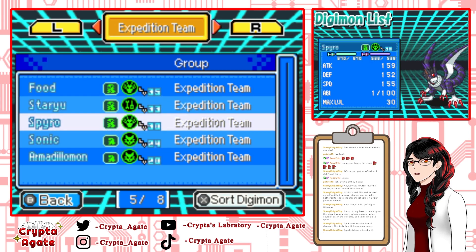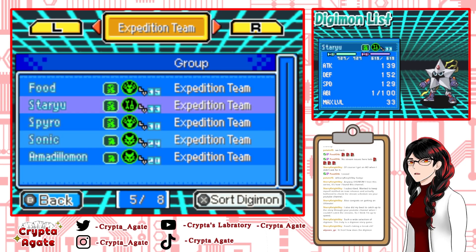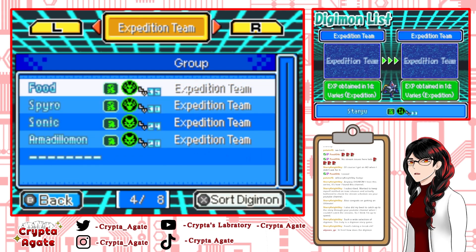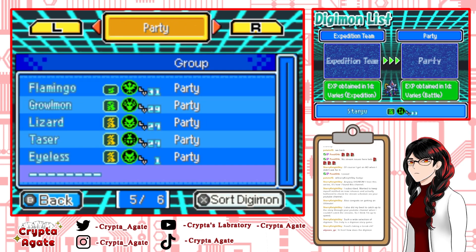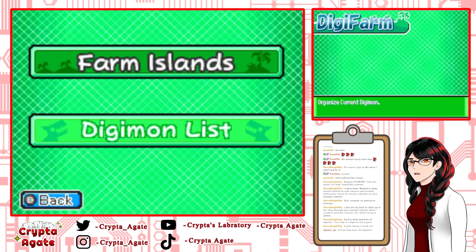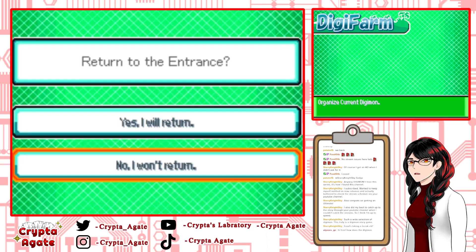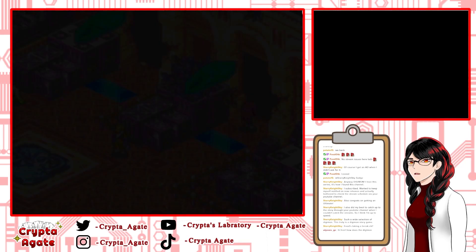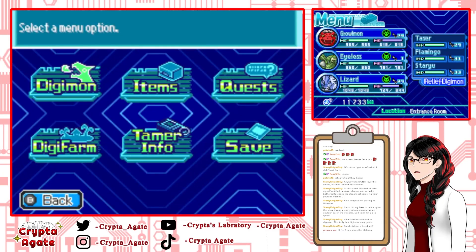Hmm, Mario could be useful. I feel like I need to bring one backup Digimon just in case anything happens, but I want variety. So let me bring Staryu. A chat member asks how the Digimon are doing — very, very well. GeoGreymon is taking a break, but once I get his ultimate level up, then he'll be useful again. Let's equip Staryu with some stuff.